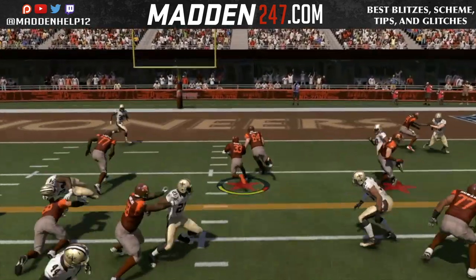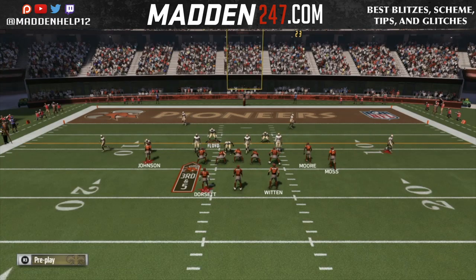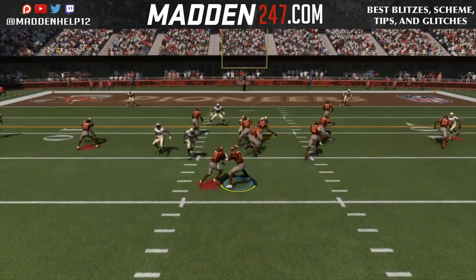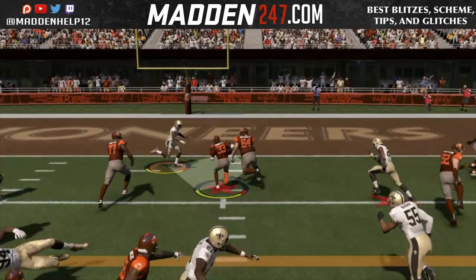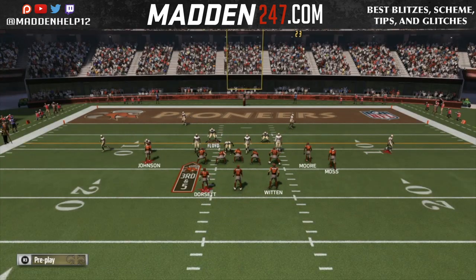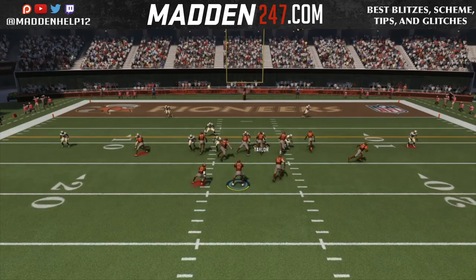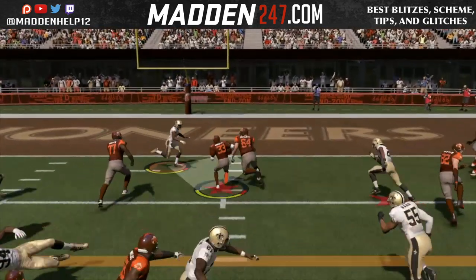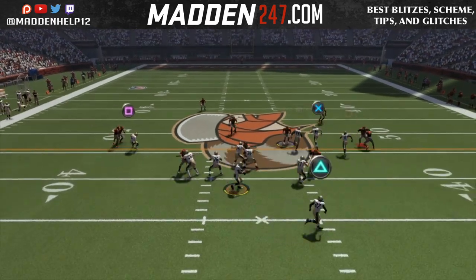I'm going to go back to this play to show you that this is the defense to stop that power play. You're going to see the deep tackle come shooting free untouched. I try to click on to make the tackle, but you see it clicks me on Vic Beasley. I don't know why the game does that. The guy comes shooting free, misses the tackle because they don't let me click on the right guy, and it allows him for a touchdown.